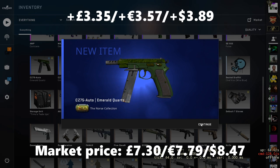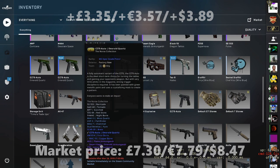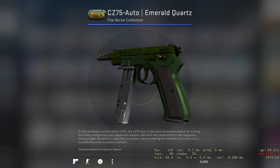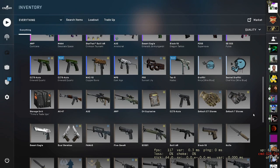CZ-75 Emerald Quartz. Nice. And that should be in Factory New. Sweet. And pretty decent float as well — 0.04. Can't really see any marks on that at all, except for at the very back there. So I'm happy with that, that one worked out. That's near enough double your money — I think they're about £7-ish, so it's not too far away.